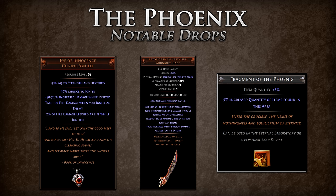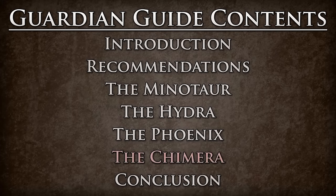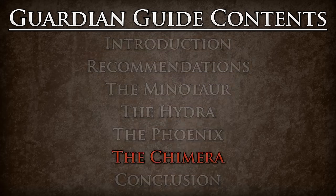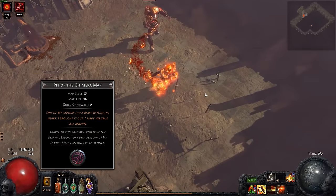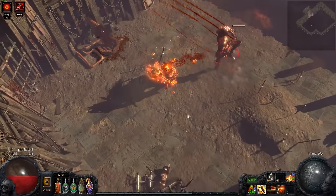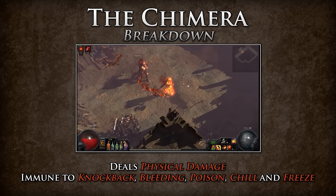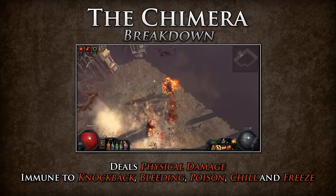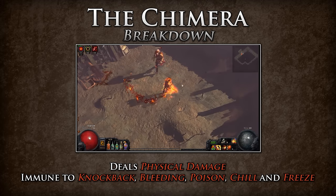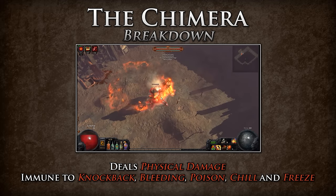Now that you have defeated the Guardian of the Phoenix, there is only one Guardian remaining that holds the last fragment key to the Shaper's Realm — the Guardian of the Chimera. The Guardian of the Chimera resides in the Pit of the Chimera map. He has unleashed a beast that resides within him and has made his true self known. He dual wields claws that deal physical damage and is immune to knockback, bleeding, poison, chill, and freeze. The Chimera moves quickly, getting on top of you to deal damage very fast, and has a plethora of moves as well as deadly add phases that can be problematic for many builds.